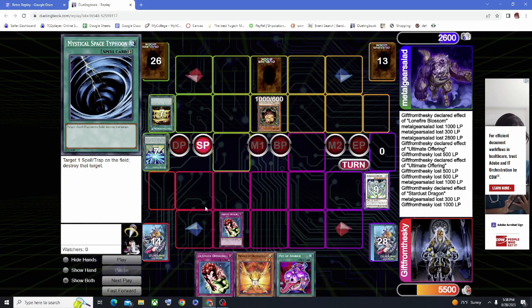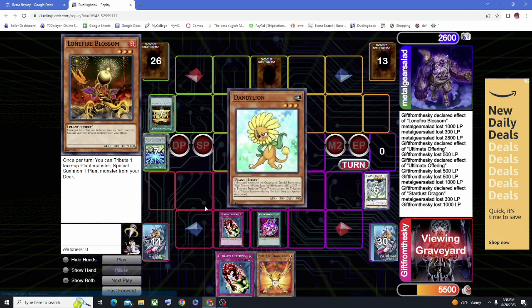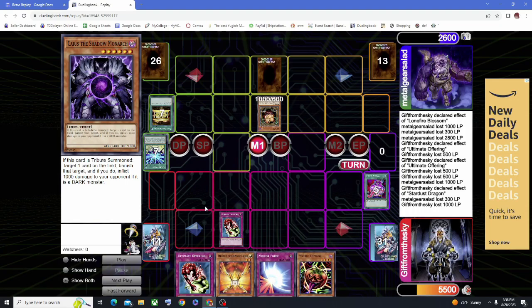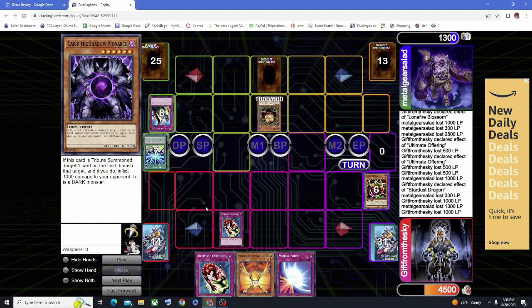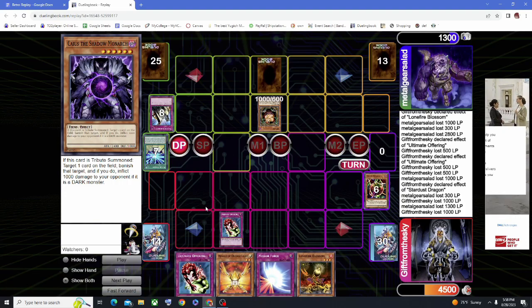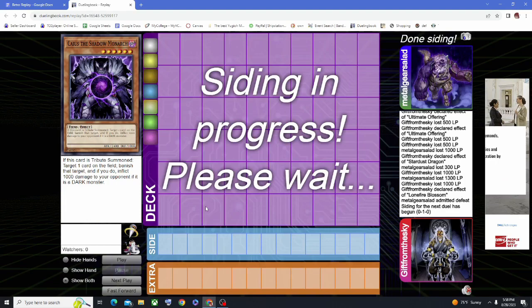I'm just topdecking. I draw into Avarice, which is a really good topdeck — it allows me to recycle my board, which is why I play it, so I can recycle Titanial. If I draw Titanial, I can do 1,800 damage. I recycle the Titanial. I have Mystic Tomato, so I summon it to attack over Sangin. For some reason, he Solemn Judgments my Mystic Tomato — no need to do that, because Sangin can float into a Deep Sea D.Va. He draws into a Wing Blaster, which is a bad topdeck. I draw into a Lonefire, so I have lethal on board if I summon Titanial. I normal summon and go straight to Titanial. He knows he can't stop that, so he scoops.